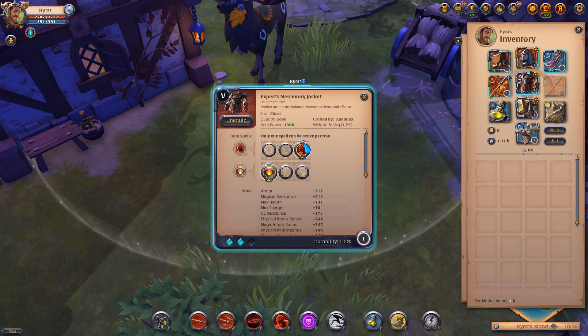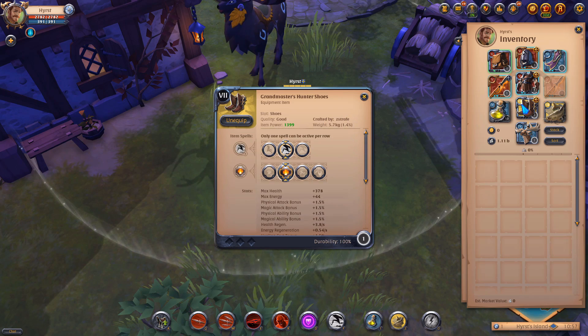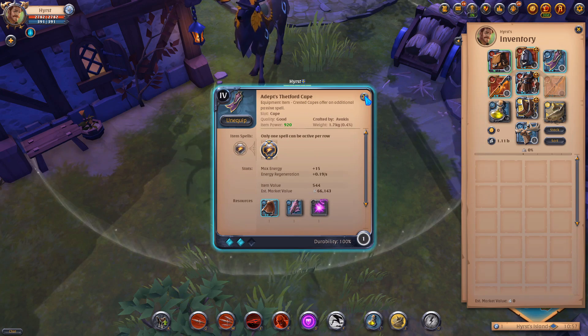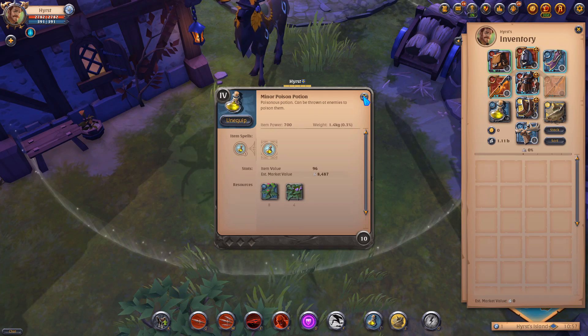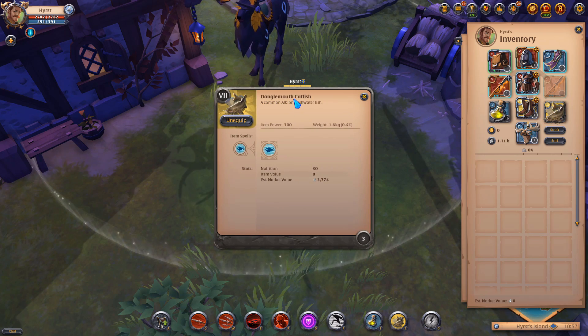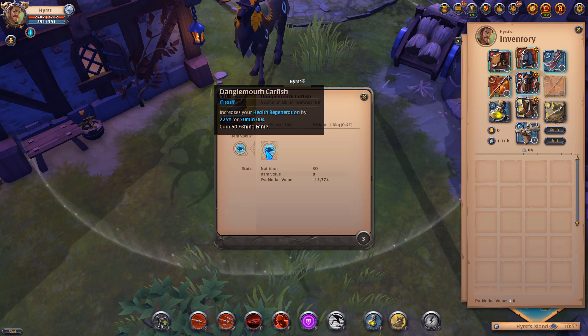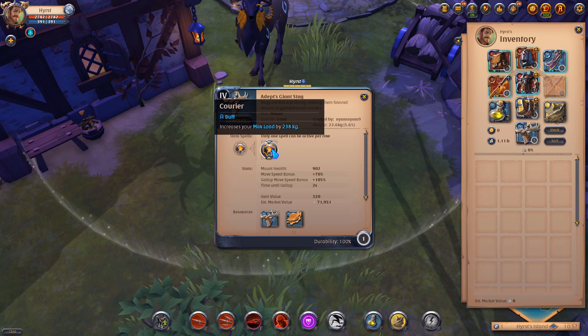I'm using Mercenary Jacket because sustain is always good and especially if you're doing solo dungeons, sustain is OP. I'm using Hunter Shoes with the ability called Refreshing Sprint for some cooldown reduction, so we get our cooldowns on Spirit Hunter, Coal, and Mercenary Jacket faster. I'm using Thetford Cape for faster clearing, and a usual bag. I'm using Tier 4 Poison Potions to clear bosses faster.